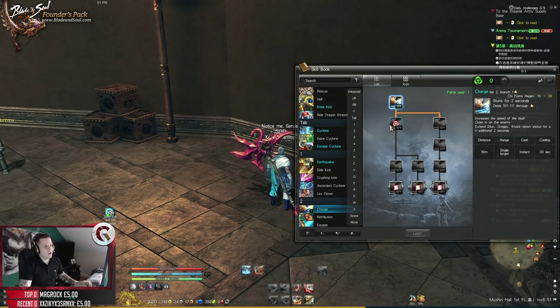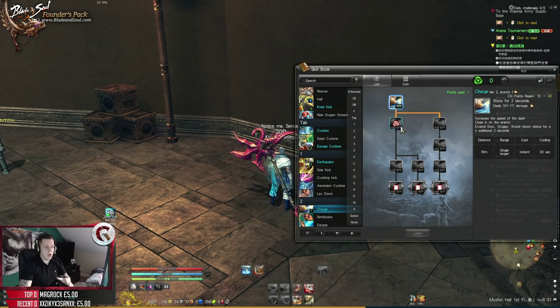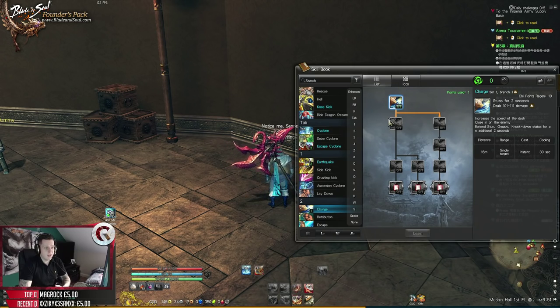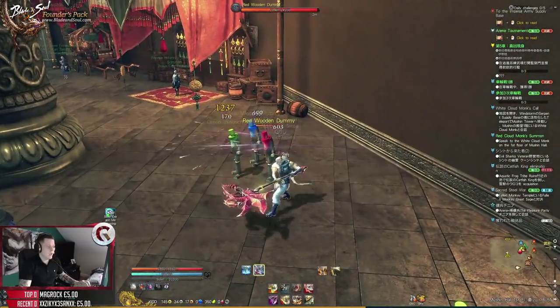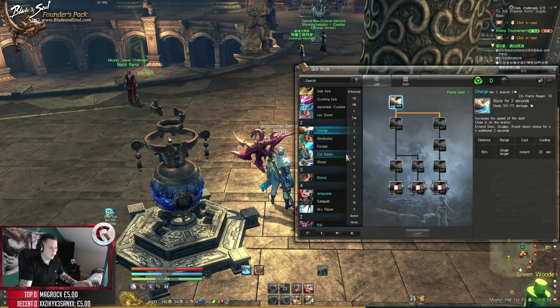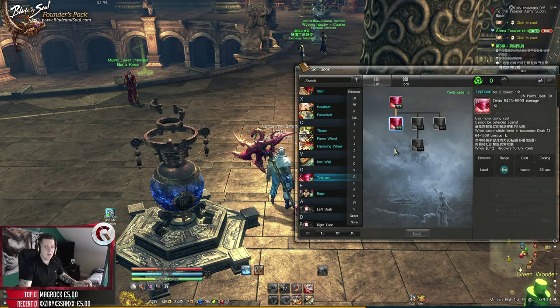Number two - Charge is very good. Put two points in it. The right side of the tree is pointless in my opinion; I prefer Chi regen and the stun. You can increase the speed of your dash, and putting one more point gives you another 30 Chi, which is awesome. That little charge animation - it's really good. I'd put at least two points in to be safe.